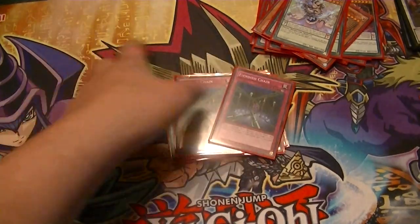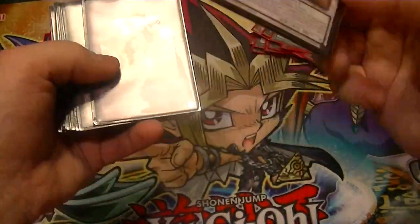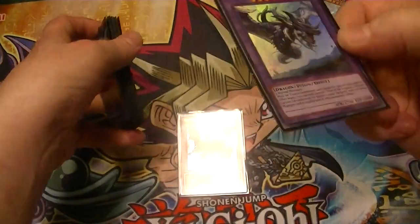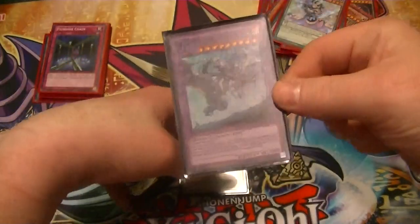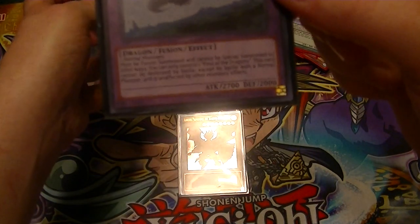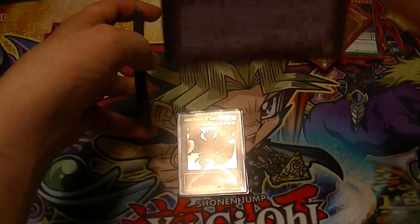Now for the extra deck: one Ignister Prominence the Blasting Dracoslayer — more of a personal choice. First of the Dragons: since very few decks other than Igknights really run normal monsters, except maybe Shaddolls, you summon this, sit on it, and there's nothing they can do about it — can't be destroyed by battle except with a normal monster, unaffected by other monster effects. They pretty much have to waste their Dark Holes and one Raigeki just to get rid of this card.